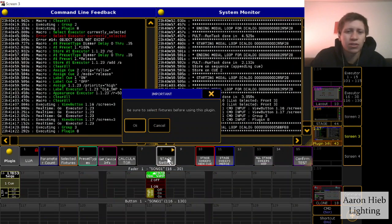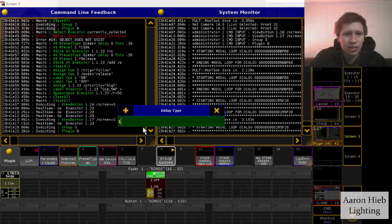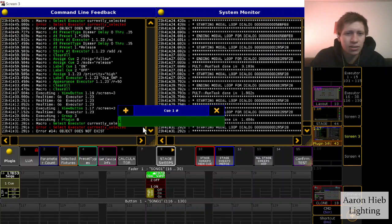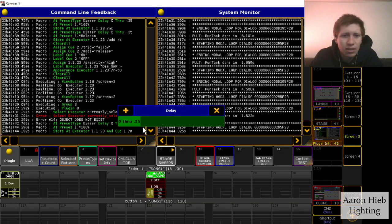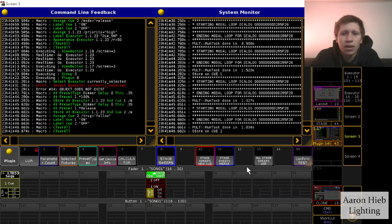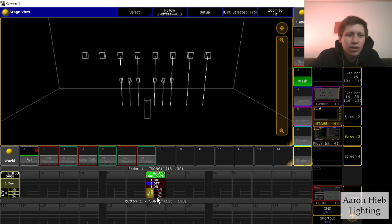Here's what we can do: we can take another selection of fixtures and run the same thing, do a merge cue, and choose currently selected. Then it'll ask us which cues we want to use — cue 1 for our first cue and cue 2 for our second cue. We go through and do the same delay settings, and now we've got a cool little dimmer delay sweep that goes across the rig.